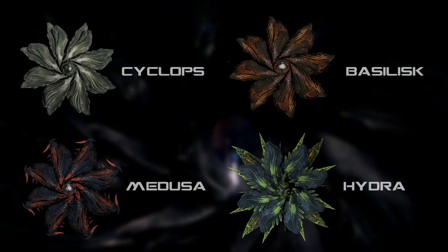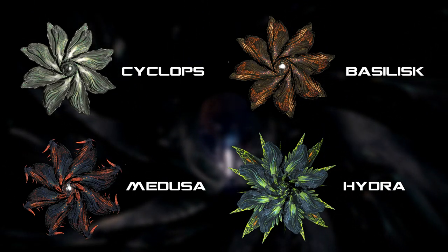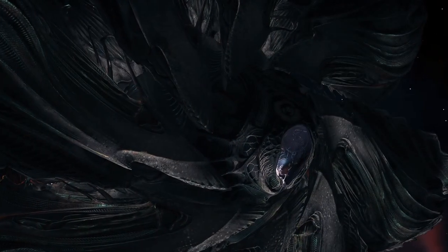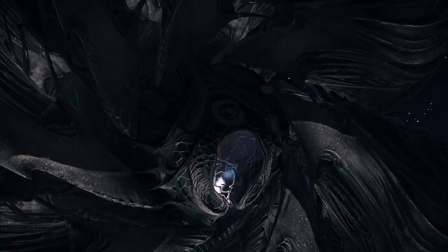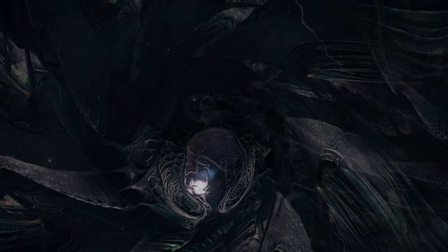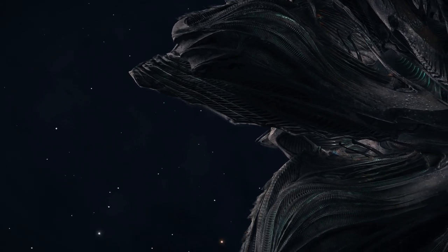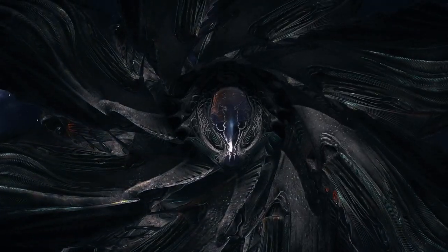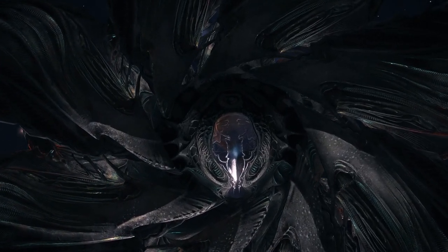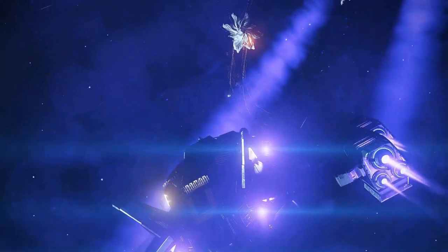Now let's see what we're up against. Thargoid interceptors consist of four distinct variants following a common physical pattern. A central segment housing the optical port or canopy, weapon systems and presumably a pilot, and a ring of eight petals that extend outward containing devices or organs referred to as hearts. The hearts allow a Thargoid vessel to regenerate its hull, but become exerted and exposed when 20% of the remaining hull has been damaged.